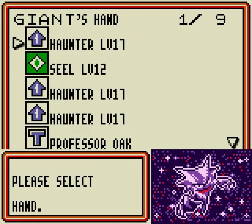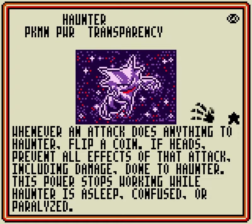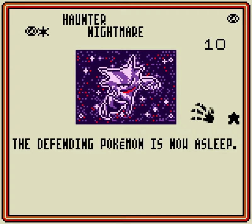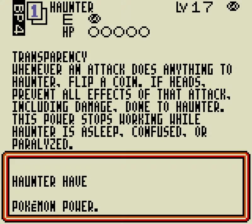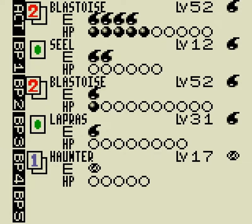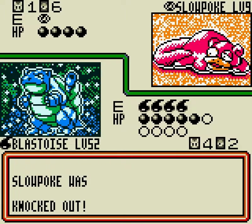I have all three Haunters in my hand right now. This is probably my favorite card in the original Fossil set. Haunter has the Pokemon Power Transparency — you flip a coin any time an attack does anything to Haunter, and if you get heads, that attack fails. It also has an attack that puts the defending Pokemon to sleep, meaning it only has a 50% chance of waking up. So between sleep and Transparency, your opponent only has a 25% chance of doing anything to you next turn, which is really handy — provided that luck is on your side, which almost never is.